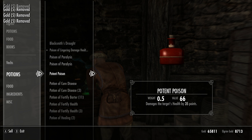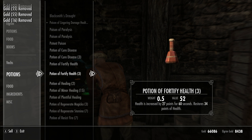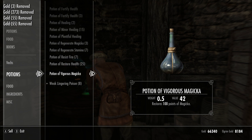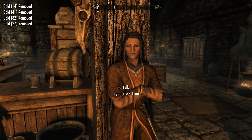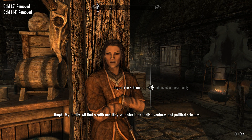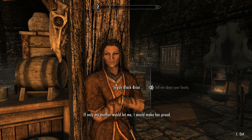Are we friends now? Can I have your stuff yet? Hey Ingen — aren't you like the daughter of Maven Blackbriar? 'My family — all that wealth and they squander it on foolish ventures and political schemes. I was meant for so much more than all of this. I wish to pledge my life and ply my talents in darker circles.' Darker circles? 'My mother would let me — I would make her proud.' Was it two parts giant lichen or three?